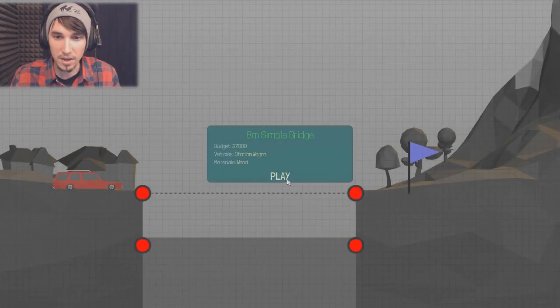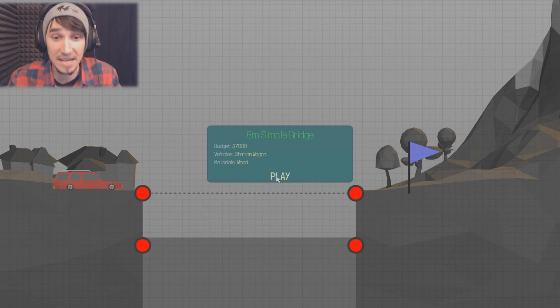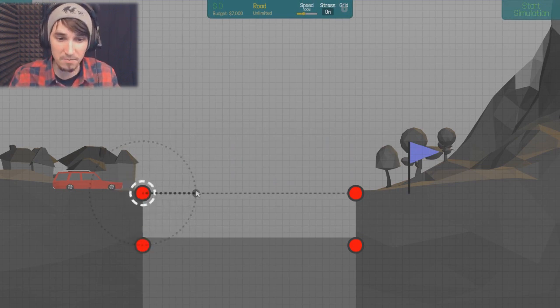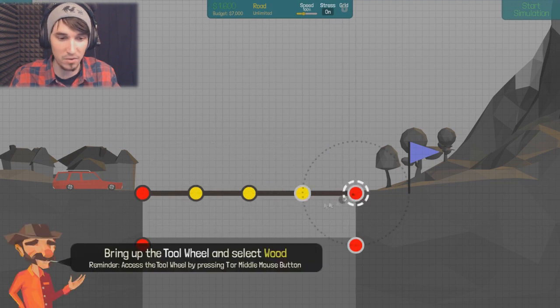New feature unlocked. Okay so we have to make an 8 meter simple bridge. Our budget is $7,000. That's a lot of money to make a bridge, but making bridges are pretty expensive nowadays. Vehicles: station wagon. We have this nice little car and we have to just use wood I guess. So we have to build this amazing bridge. It's going to be nice and pretty snazzy I think. So let's build our road like most bridges are made out of already.